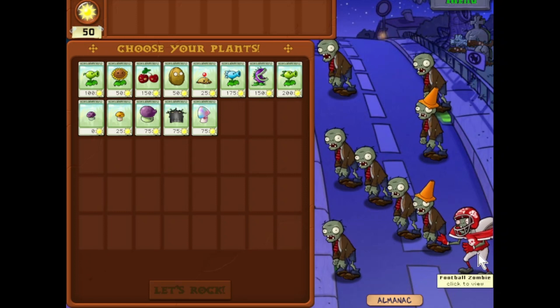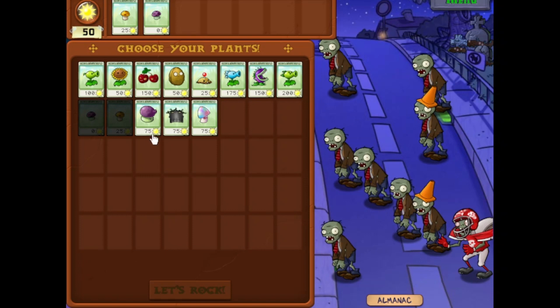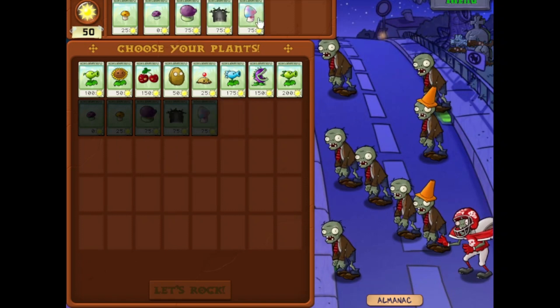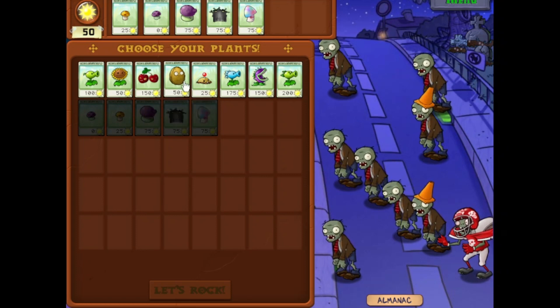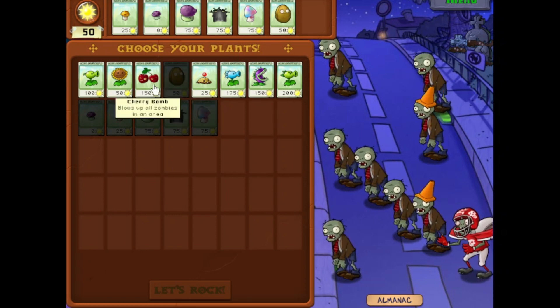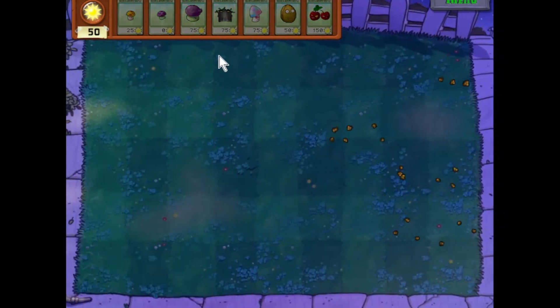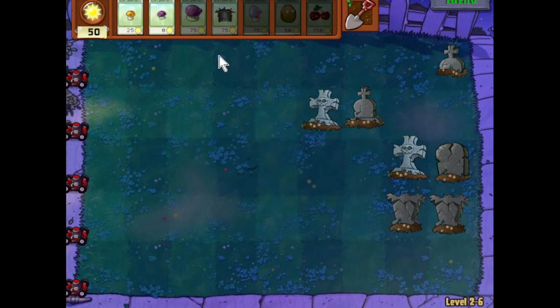We've got a new enemy here — the Football Zombie. But I'm just going to roll with some mushrooms. Walnut's good for this, and I'll bring the Cherry Bomb, because from this point we're just going to be using a lot of the nighttime plants. So let's roll.